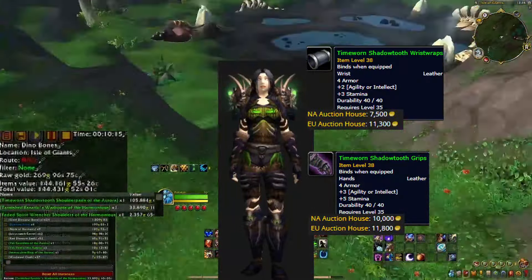Let's not forget about this gem. The Blood Tusk shoulder pads are a singular piece that doesn't have a full set, but sell for a hefty 30 to 50k.